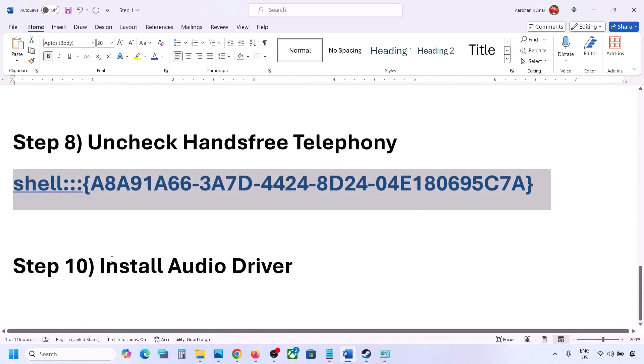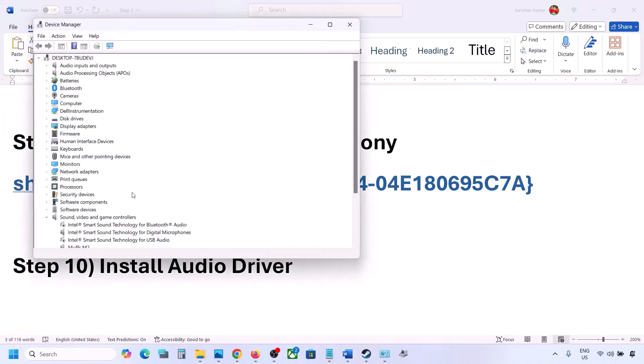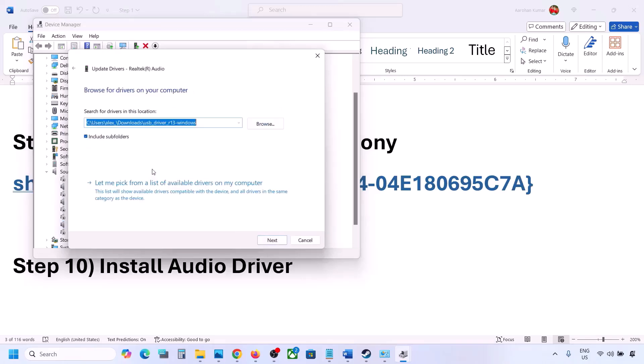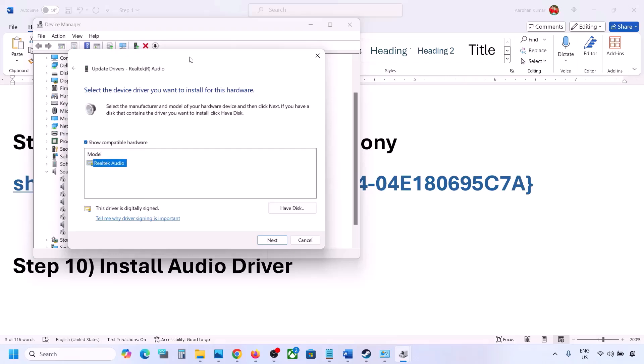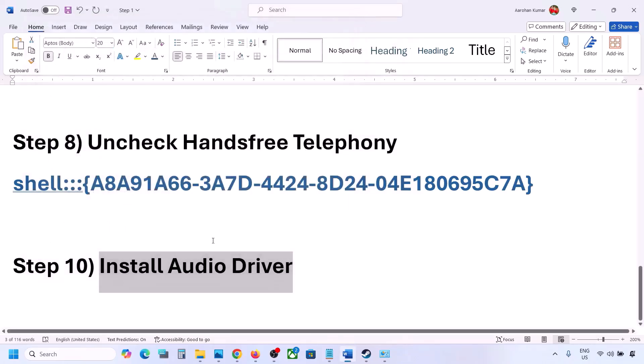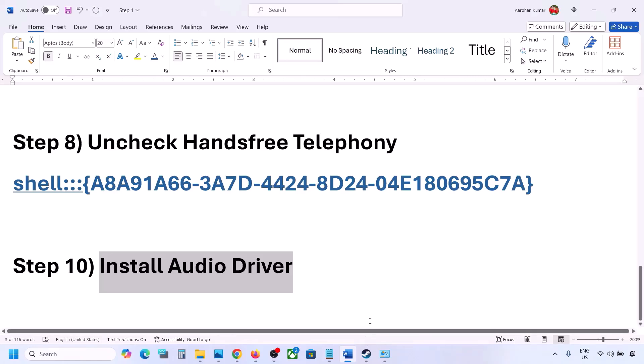The next step is to install or update the audio driver. In Device Manager, right-click your audio device under Sound, Video and Game Controllers, click Update Driver, then Browse my computer for drivers, and select Let me pick from a list of available drivers. Select your audio device, click Next, install it, and restart your computer. You can also download the audio driver from your system manufacturer's website — Dell, Lenovo, etc. — by selecting your model number.